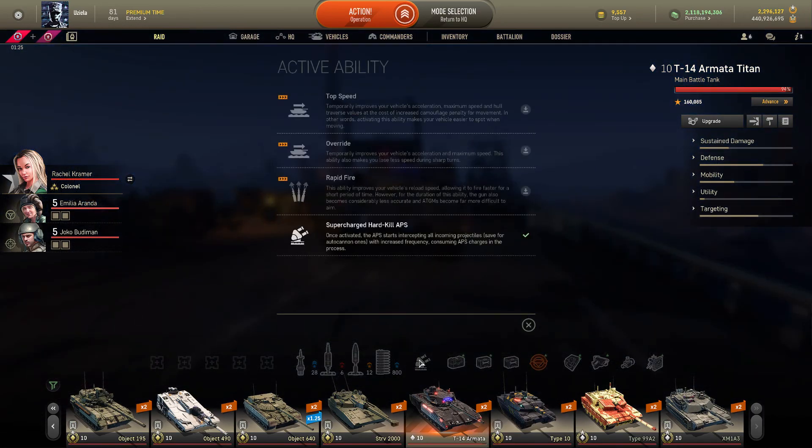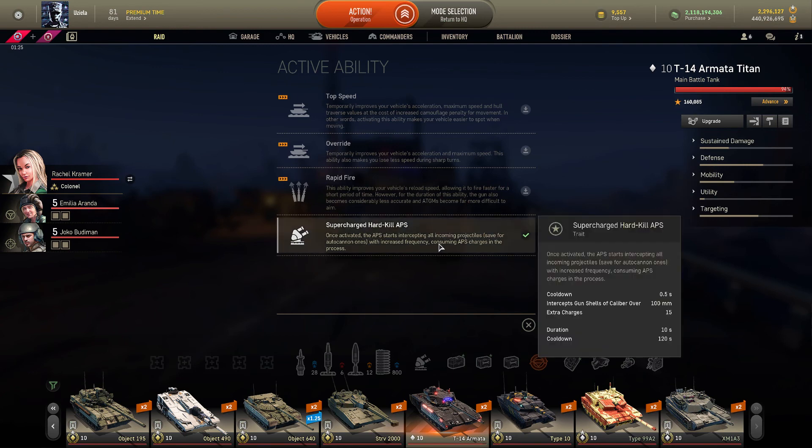This tank comes with the special ability Supercharged Hardkill APS, which is like a seatbelt — sometimes it's a lifesaver when you're surrounded and want to retreat. This tank doesn't have great reverse speed for retreat maneuvers, so the APS can help you save some trading shots, maybe one or two, and save your HP. Basically, it adds like 1,000 HP to your tank, interrupting all AP and HEAT projectiles.